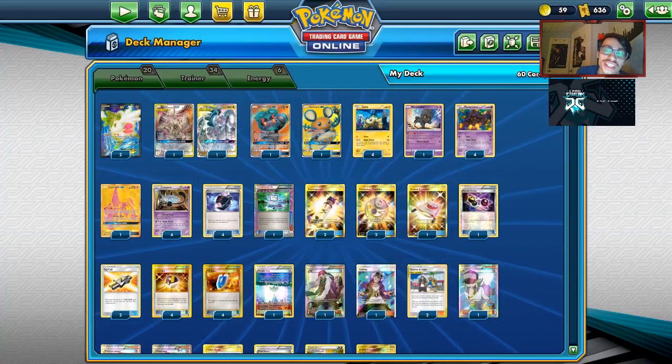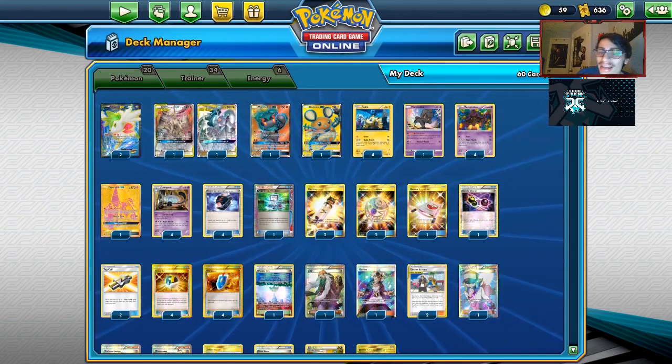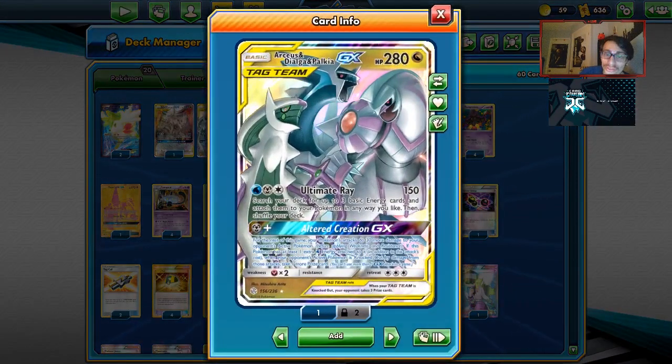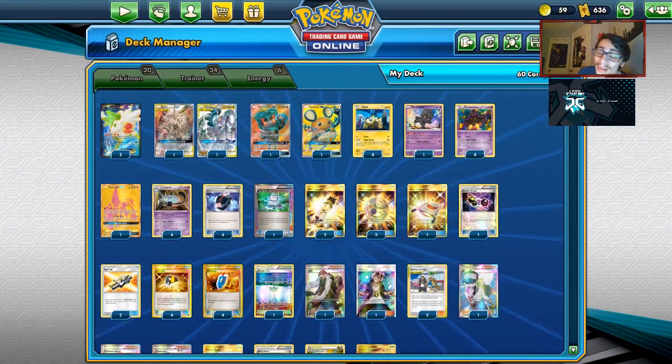Welcome back to a brand new PTCGO Cosmic Eclipse video. Today's video is pretty insane. We're looking at a Night March deck, but it's going to be a version using Arceus Dialga Palkia GX — ADP. We're going to be focusing on Altered Creation today. This combo, this deck is pretty evil. Night March — I know a lot of people hate it, but I just found a way to make it more broken.